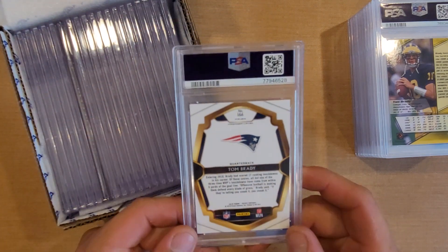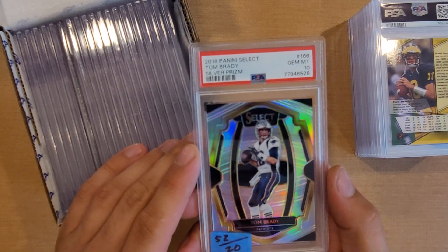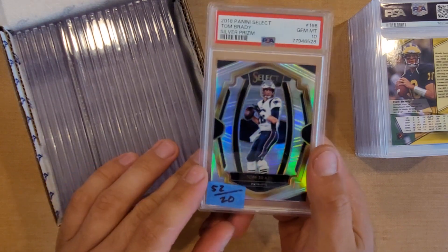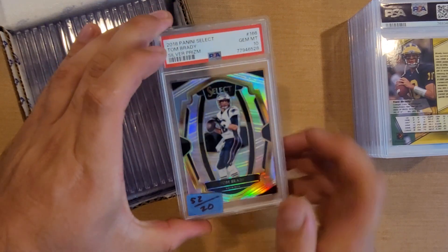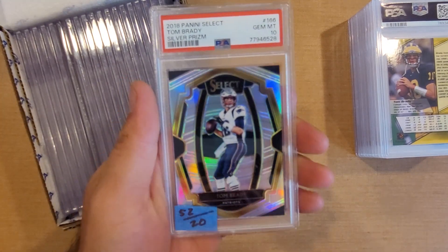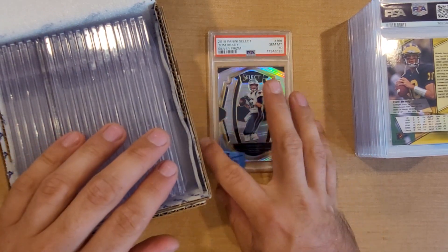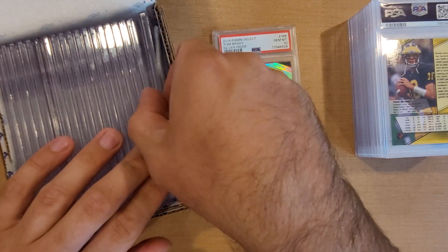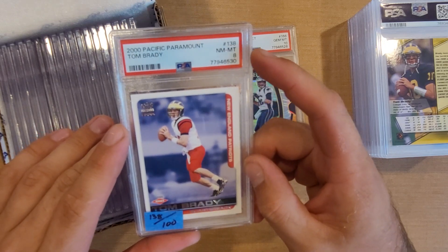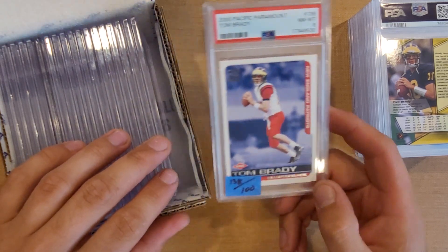Starting from the back, we have a Tom Brady 2018 Select Silver — it got a PSA 10. I have the numbers in the bottom left corner: the top number is the average of the last five sold, and the lower number is what it sells for raw. This one averages $52 graded and $32 raw — so a pretty low come-up on that one. Next is a Tom Brady rookie Paramount that got a PSA 8, averaging $138 and $100 raw. As you can see, the Brady rookie didn't do great there.